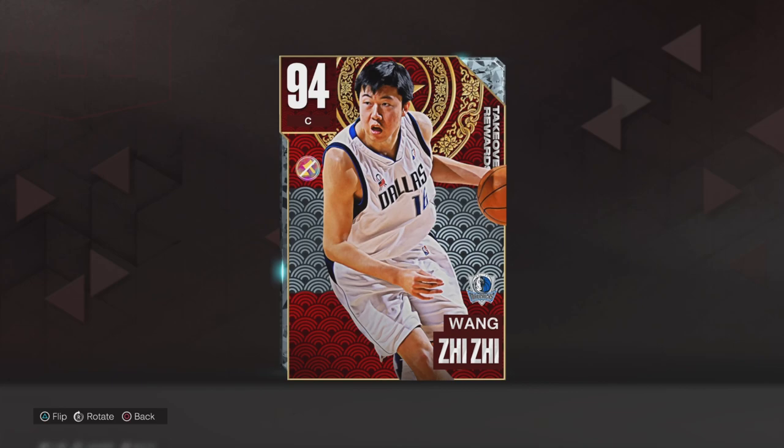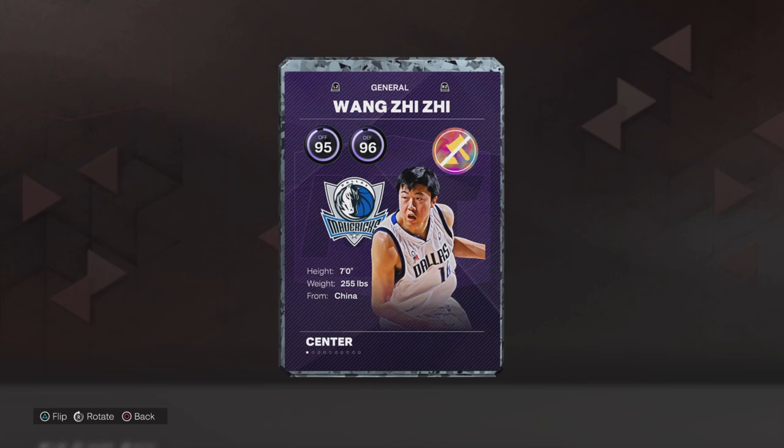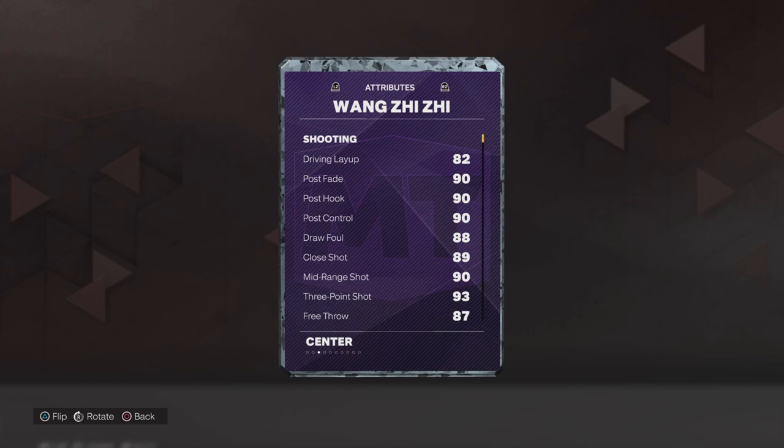What's good YouTube, your boy Danny Mac coming to you for another gameplay video. This time we got Wing, 94 overall from the Dallas Mavericks — 95 offense, 96 defense, seven foot, 255, out of China.